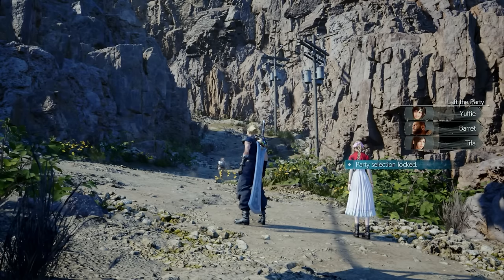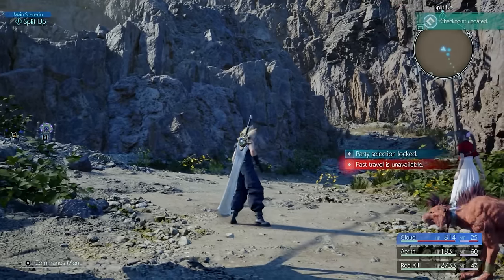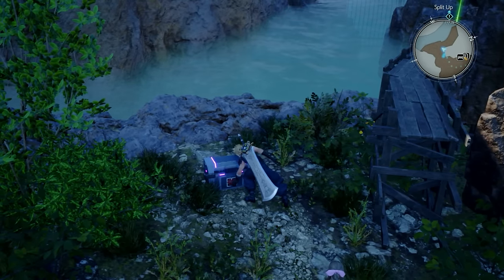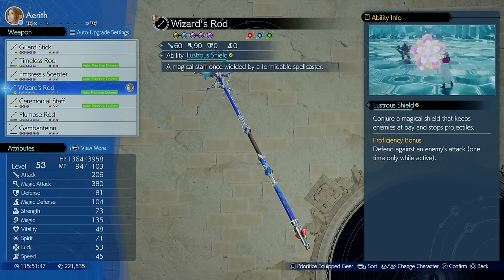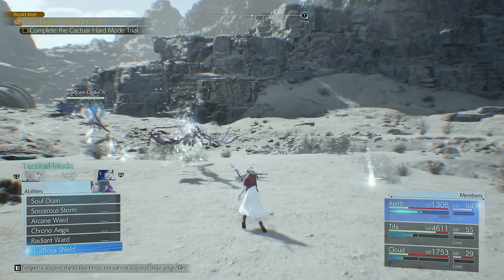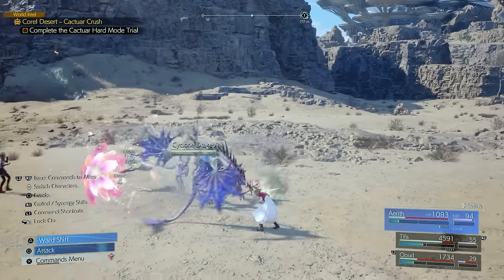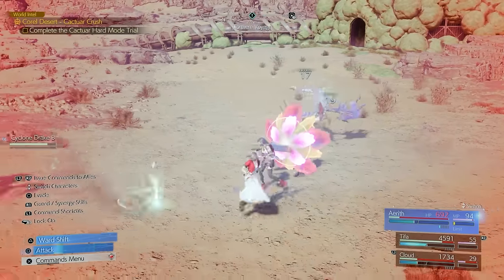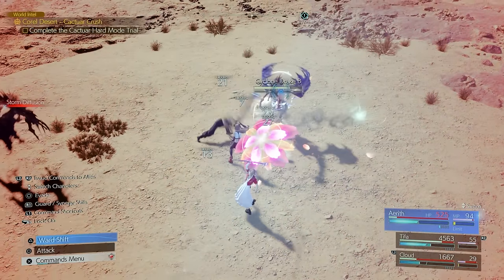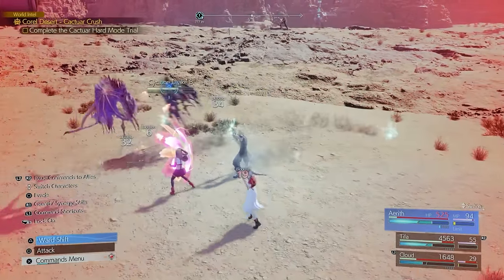Continuing through the Chapter 7 story, you'll make your way up Corel Mountain and be separated from your party — it's Cloud with Aerith here. You'll find a chest that gives you the Wizard Rod, which has an ability called Lustrous Shield. It's basically a flower shield that keeps enemies at bay and stops projectiles. Enemies rushing towards you bang into the shield and get blocked — it's not 100% perfect but does a decent job, especially since Aerith is vulnerable when you control her.